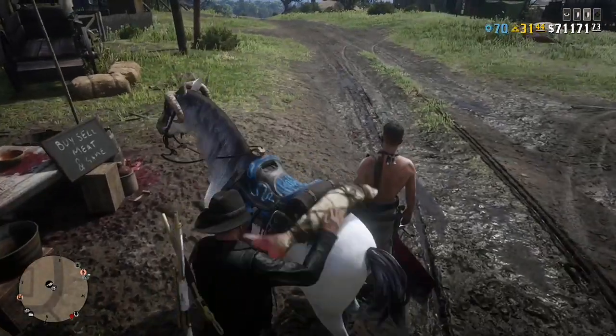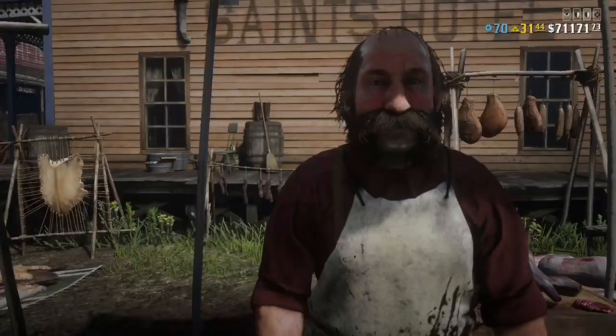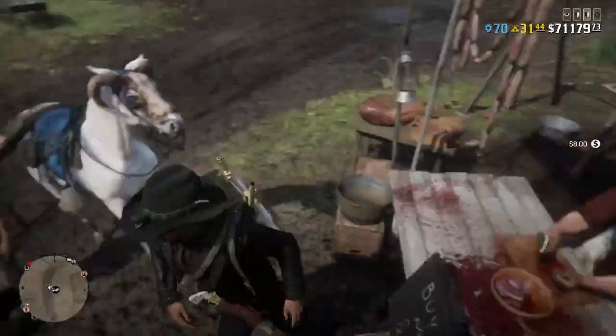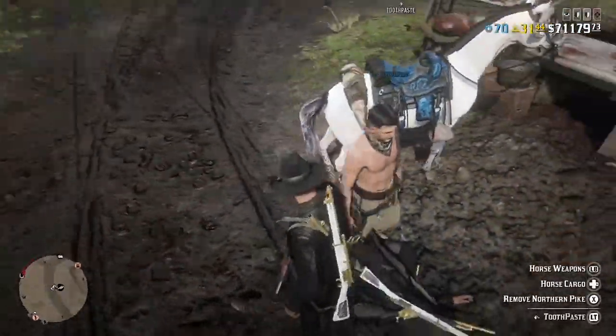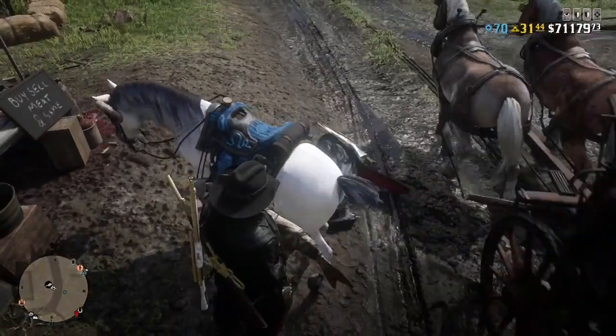Once you put it back on, go straight to the butcher, hold down on the D-pad, and sell it. After you sell it, the fish should still be on the back of your horse just like this. If it's still there, take it off, put it back on, and sell again.